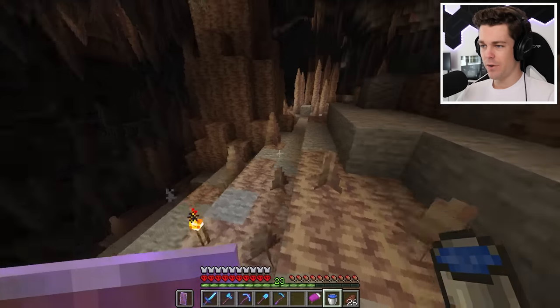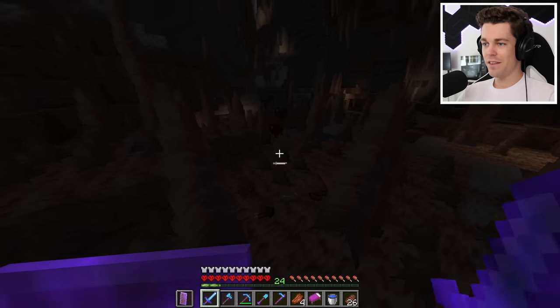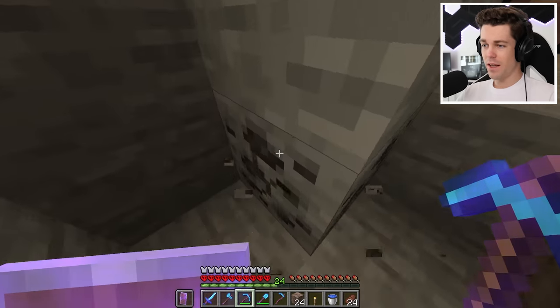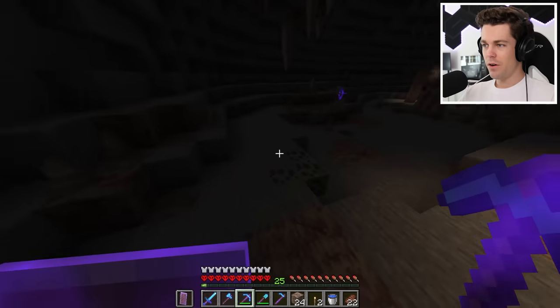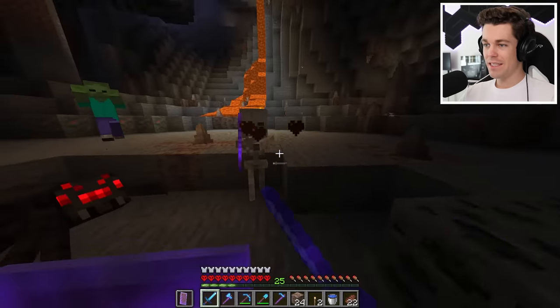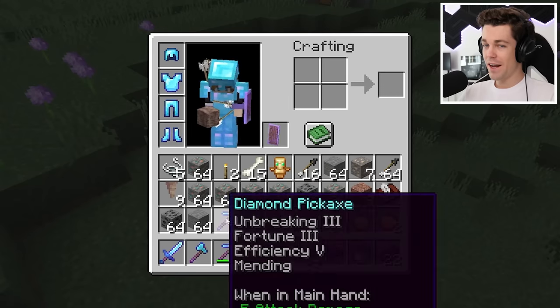Right underneath my house is this massive dripstone cave. This time I actually landed the MLG water, and copper is most common in dripstone caves, so this should go pretty quick. Look at all this stuff — the only thing that's slowing me down is all these mobs. And I might as well grab all this coal too, because I'm gonna be needing it to smelt up all the copper. Oh my gosh, look at what I just found — this giant vein right here, and then another one right next to it. That should be all the copper that I need.